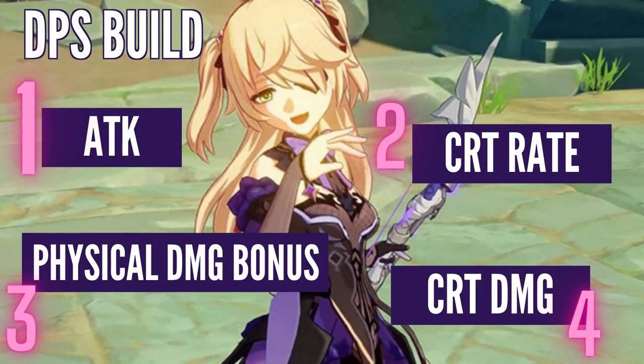For the DPS build, first priority is flat attack and attack percentage. Second is critical rate. Third is physical damage bonus — that's your white damage, nothing elemental related; it's the multiplier of your whole attack stat. Last is critical damage. But be aware: a lot of people stack critical damage with no critical rate. If crit rate is too low, the chances of dealing critical damage are irrelevant. Make sure you have high enough critical rate before building critical damage.